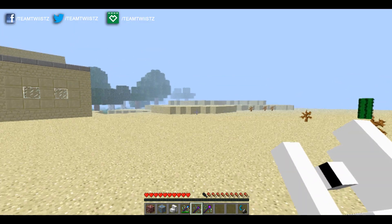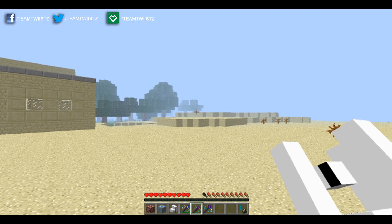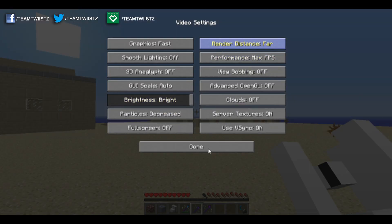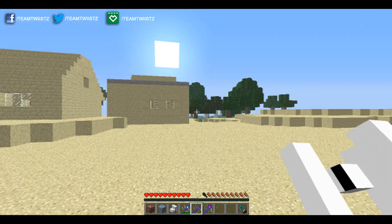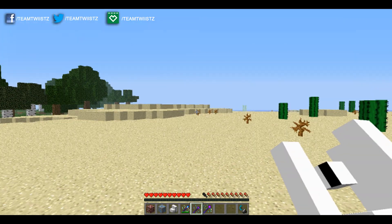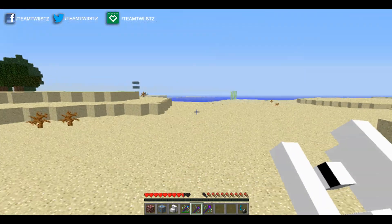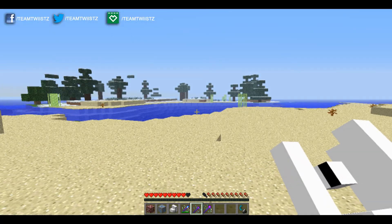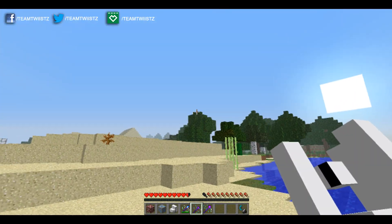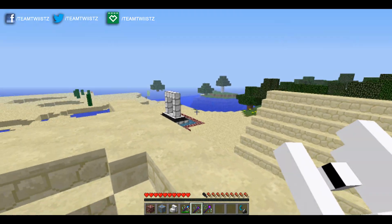Moving on to the second teleportation wand, the seeing one. What this allows you to do is teleport to anywhere you're looking in your Minecraft game — it doesn't matter how far it is, as long as your render distance is at a high level. You can use it at any view distance you want, but basically what this does is allow you to teleport to the location you're looking at. So I want to teleport to that cactus there — and there you go. Very cool, very simple, and it gives you an Enderman-type feel.